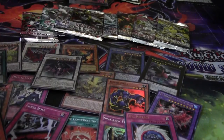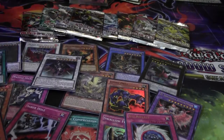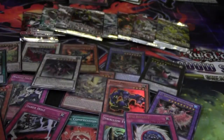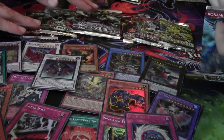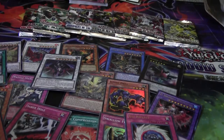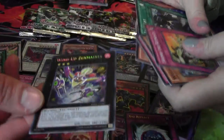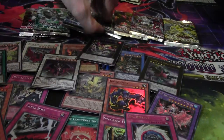Secrets of Eternity — it really does. That's why I'm not opening garbage — we opened two boxes of that crap. Gigabyte Void Expansion, Photon Shock Wave — I'm sick of freaking Secrets of Eternity cards, they're coming out of my ears. We have so many. That's why I'm gonna go to Order of Chaos.